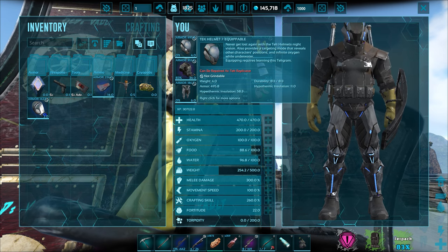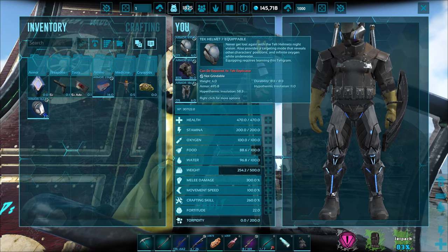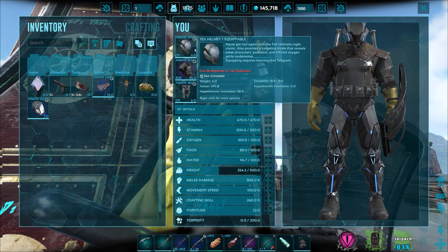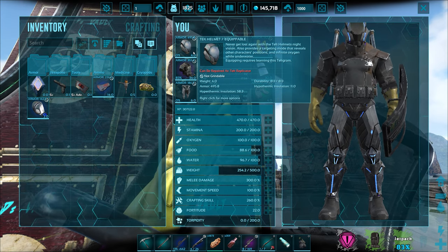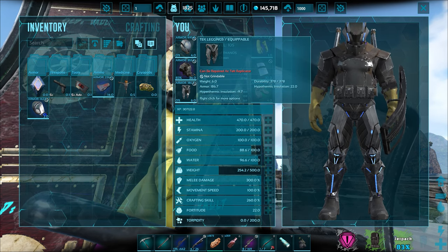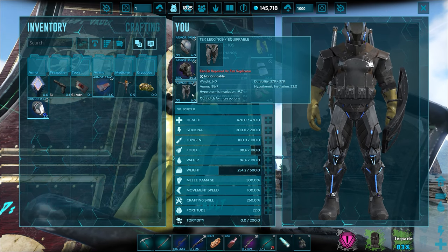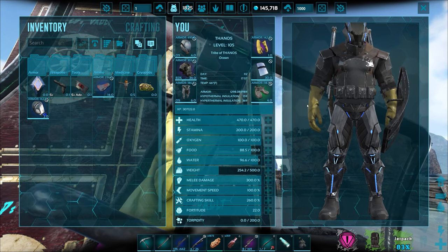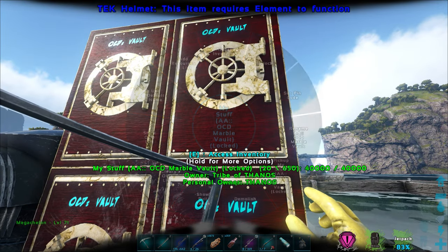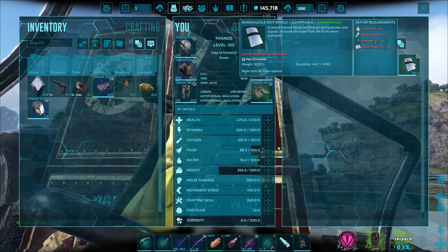I'm kind of worried because there are poisonous gases in the volcanic biome, so I don't know if the tech stuff will protect us from that. The helmet also provides targeting mode that reveals creature positions — it shows outlines like the ocular implant. And it gives infinite oxygen underwater, which would have been nice to have in the ocean biome but we got it right at the tail end after defeating the Motor. I still don't know what the tech leggings do — guess I'll power them up and see.